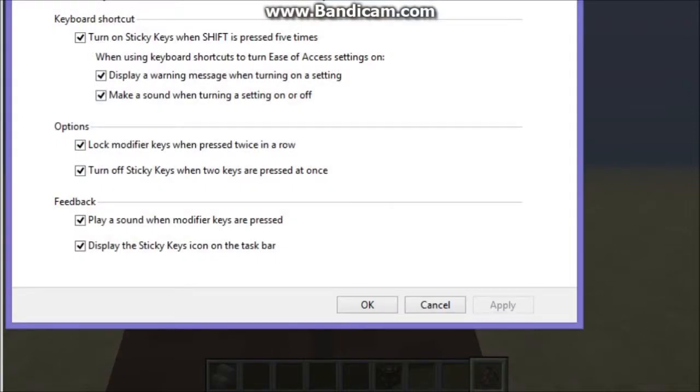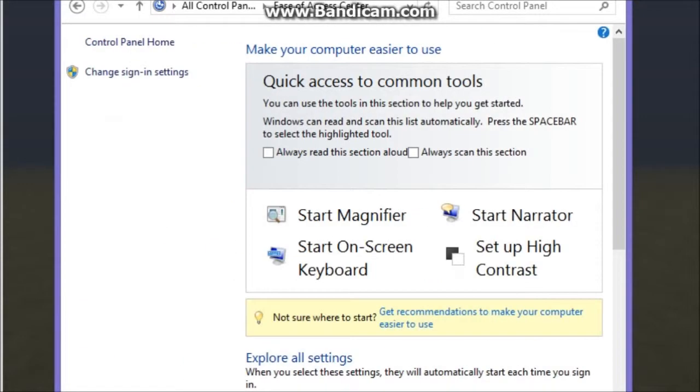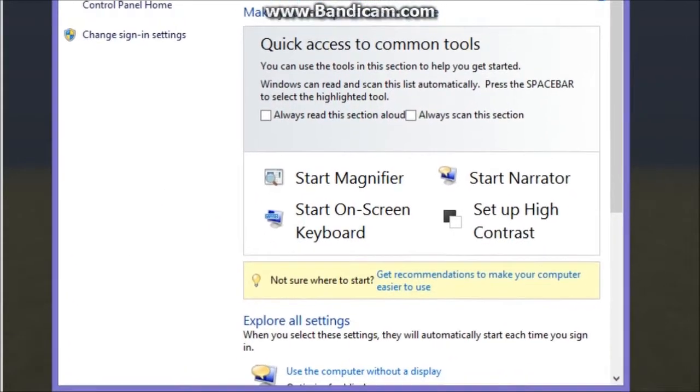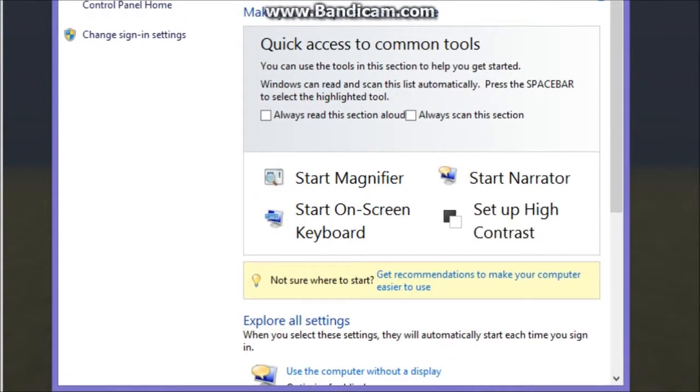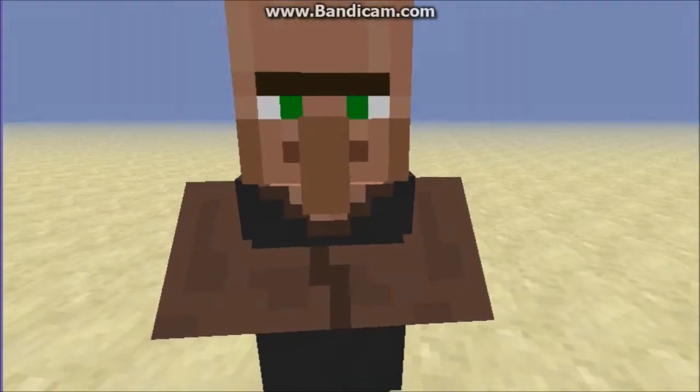So what you're going to do is go to here, then click that, and then you should be fine. Hit Apply — sorry, the buttons were down at the bottom of the screen, didn't see them. And then if you go back to your Minecraft and do some more shifting...